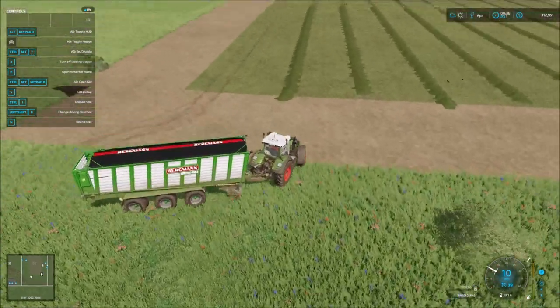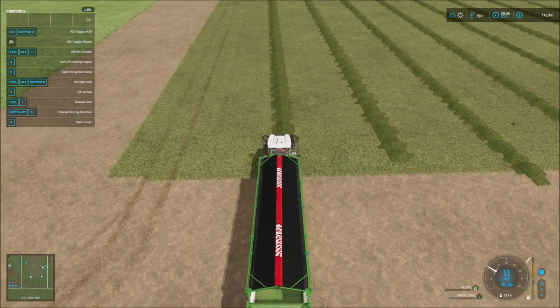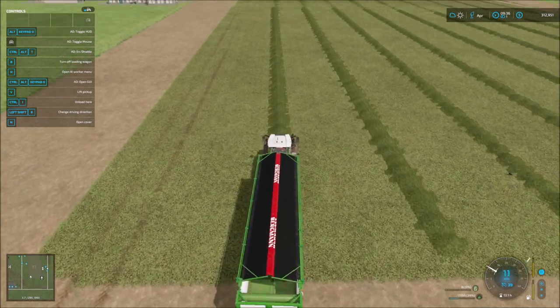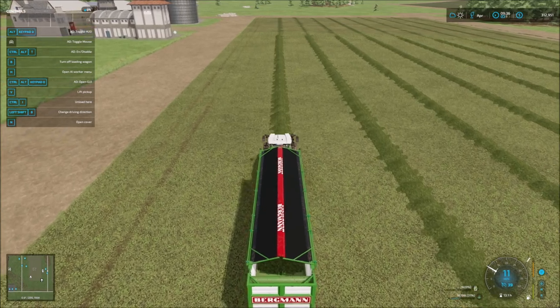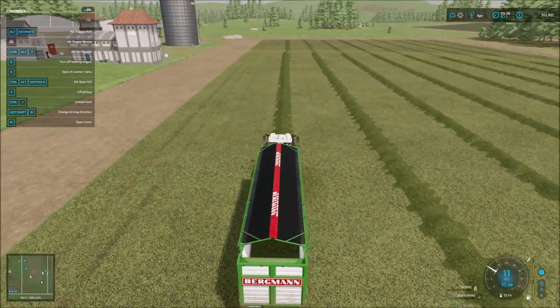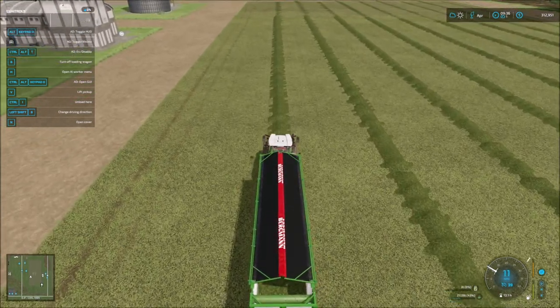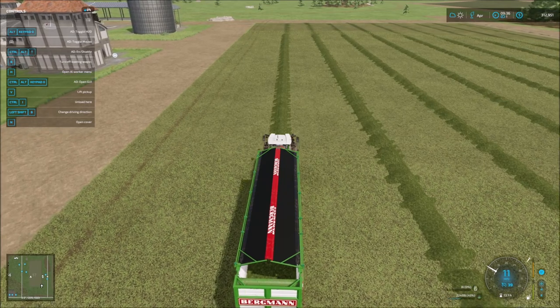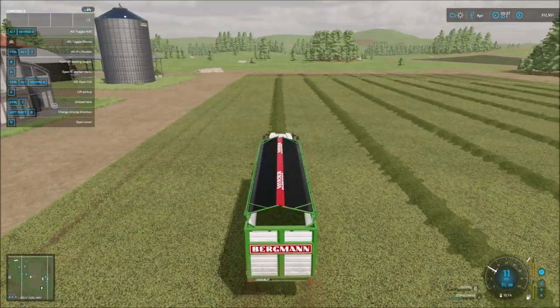It's just much better to have these modded buildings with a much greater capacity. Usually I can get about three rows, and each row gets me about 33% fill. If you look in the bottom right-hand corner, you can see that right now we're about 45% full in our loading wagon.